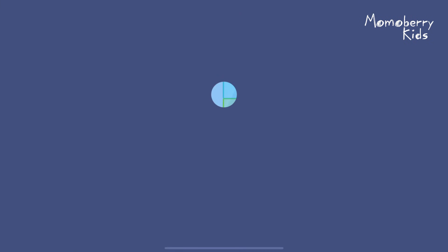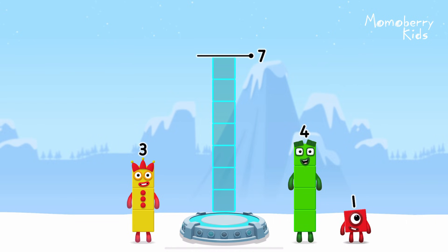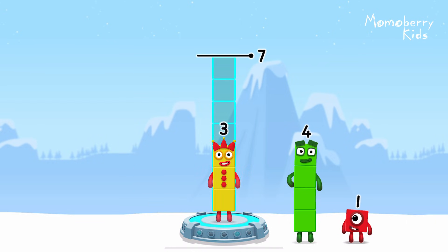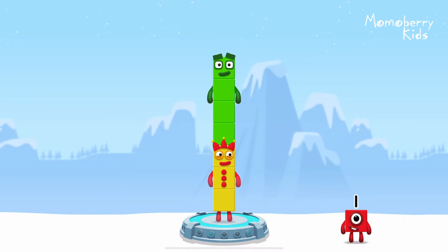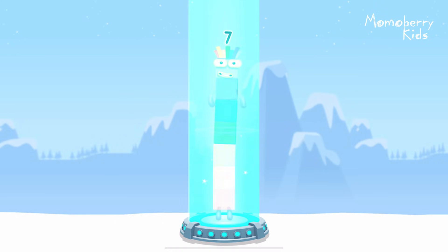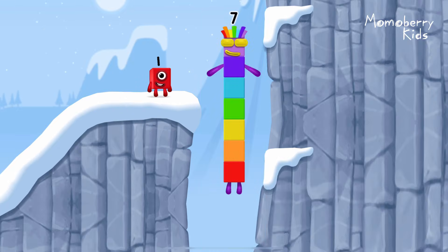Tap to start. Add number blocks to make seven. Three. Four. Correct. Three plus four equals seven. I am seven. Excellent.